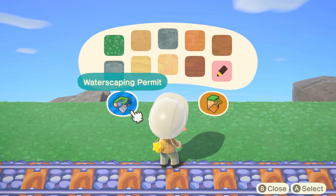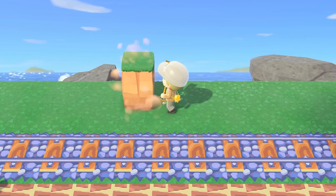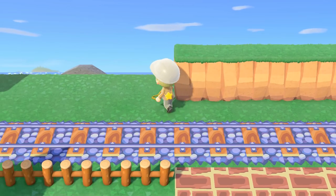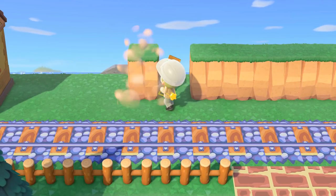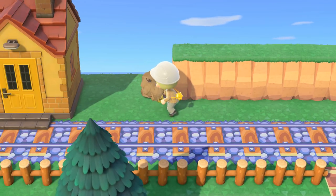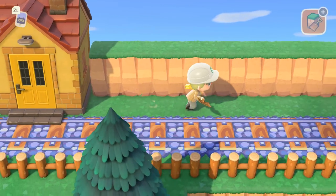Now the final part of our template — we are going to build the backing cliff. We're going to leave one space open for utility poles I want to put here eventually. I didn't choose to do two layers up, but I think we'll put some bushes on top and that will look good enough. I wanted this really close to the secret beach.